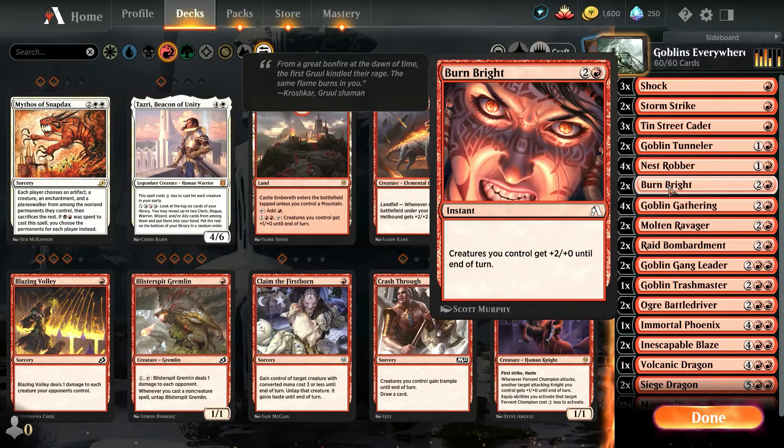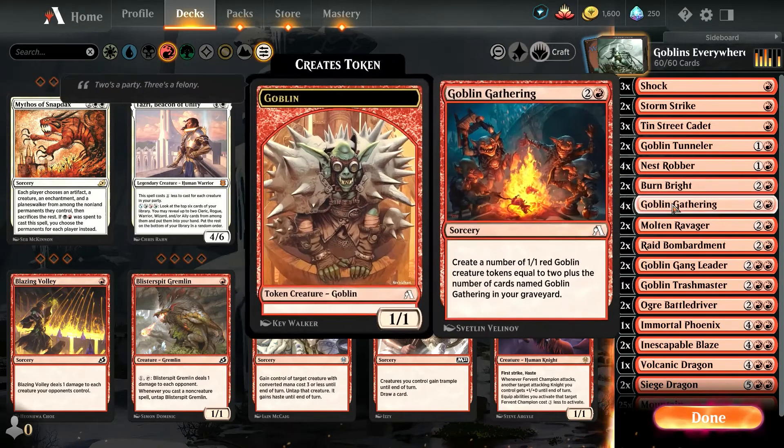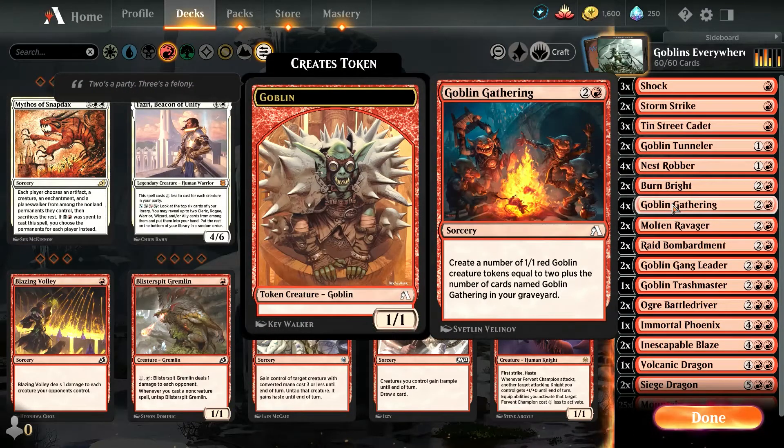The best one was where I played both Burn Brights, gave everything plus four, and won a game outright very quickly with that. Goblin Gathering, of course, creates a number of 1/1 red Goblin creature tokens equal to two, plus the number of cards named Goblin Gathering in your graveyard. There are four of those, and the more of those that you use, the more tokens you get the next time you use one. It's a classic card, three mana — you can't go wrong with that.